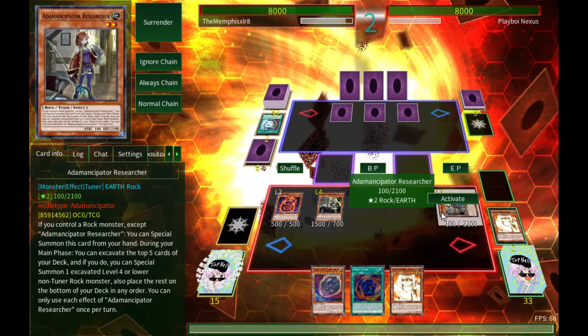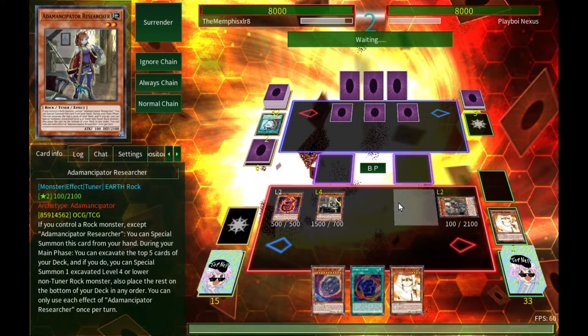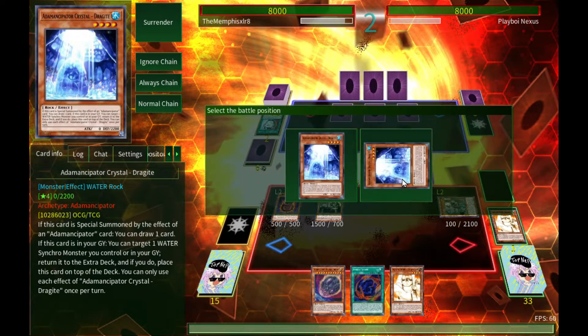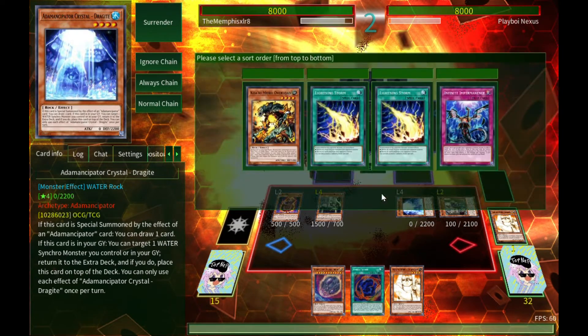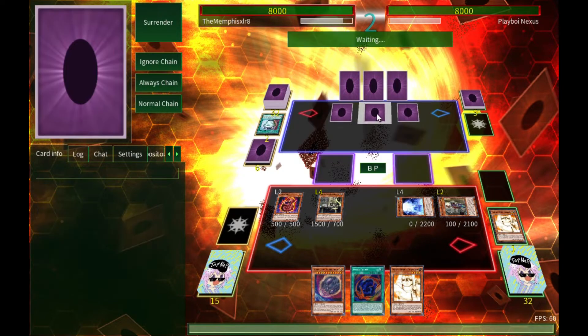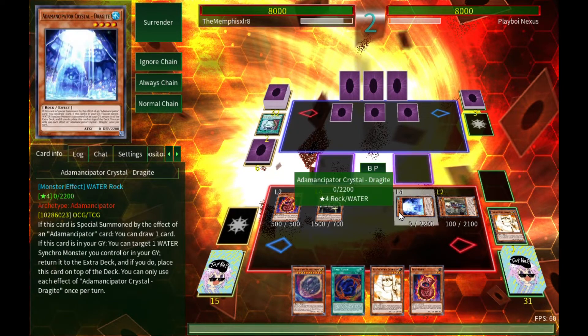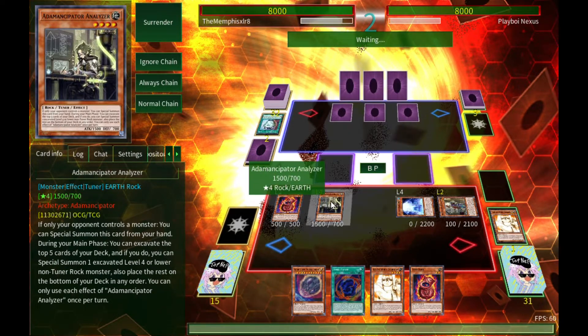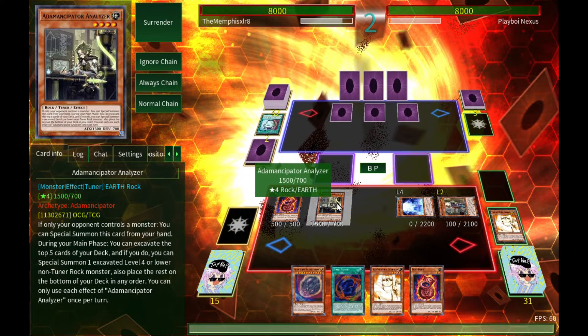If you start with one tuner it's good; if you start with two tuners it's double good. Let's go ahead and summon out Blue Rock Candy — you want this guy in the graveyard as soon as possible because he negates spells and traps, which is going to be very important against this opponent who's clearly playing some spells and traps. Let's excavate some more with Analyzer.